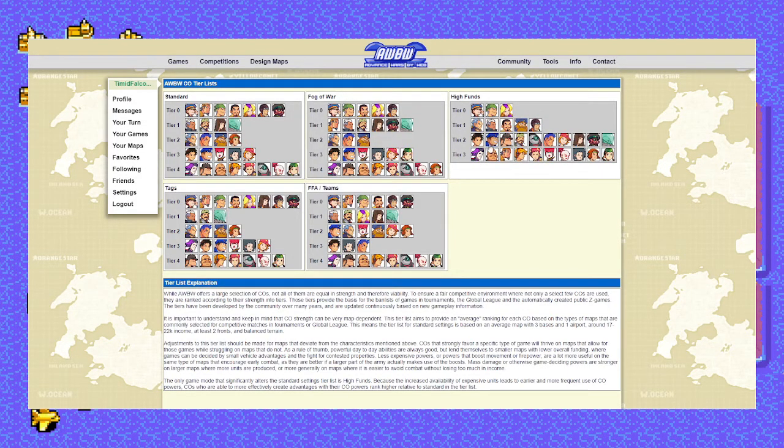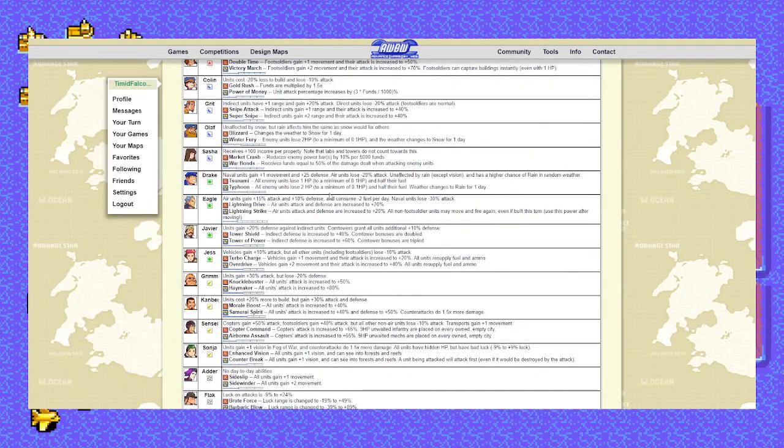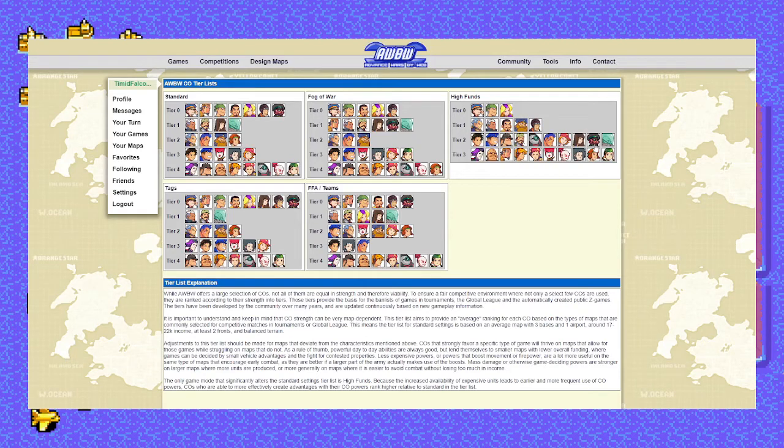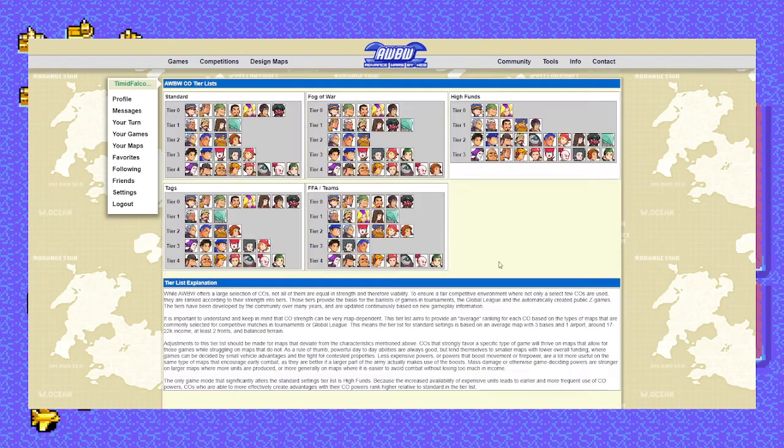Max is actually pretty strong, but I think the map may be a bit too big for him. Rachel's got her good powers — the interactive repairs — but I don't like her as much as Andy or Drake. Sasha you could play, but she only gets plus 100 per city, not plus 10%, so she's a little weaker. Sturm and Von Bollow are pretty good — they have solid day-to-days — but Von Bollow's lack of a power hurts him. Sturm's movement doesn't help his naval units that much on this map. Drake is my pick, Andy and Max are solid alternatives.